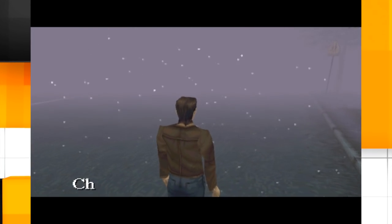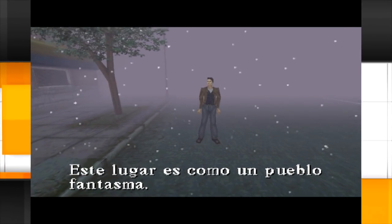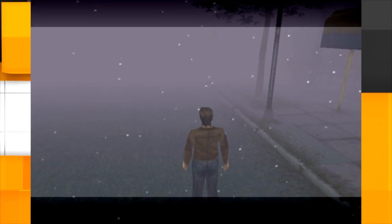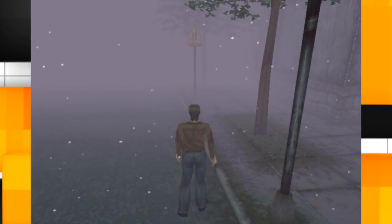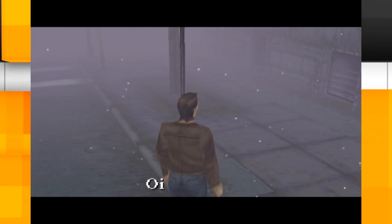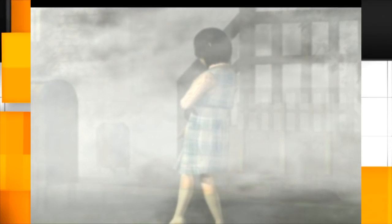Silent Hill, solamente para comprobar un pequeño glitch que tiene este videojuego y del cual yo no sabía nada. Estaba pensando hacer un pequeño top, no sé si de 5 o de 10, de los videojuegos de PlayStation 1, de glitches que son un poquito raros y que no conocíamos. Me encontré con este, entonces lo tengo que comprobar para ver si funciona o si utilizaron algún tipo de cheats, como Game Shark, que te hacen hacer trucos que el juego no permite.